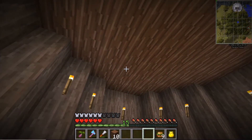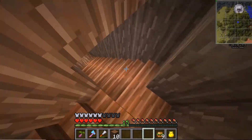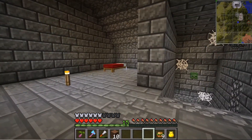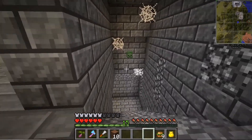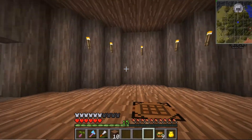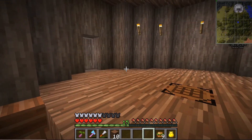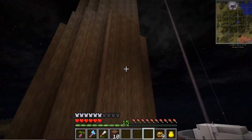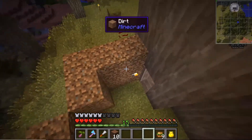I decided to carve out part of a tree and hide my base, so to speak — which it's still not even close to being done. There's just nothing done in here. Up here is going to be like an actual house with a kitchen and everything. I'm going to make a tree house. It's going to have an upstairs that branches out into like a decking area.